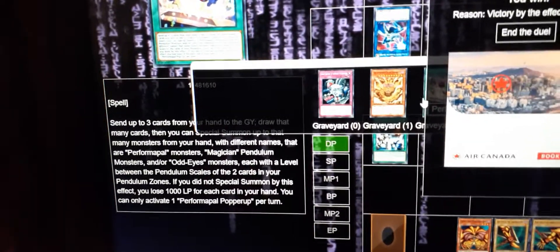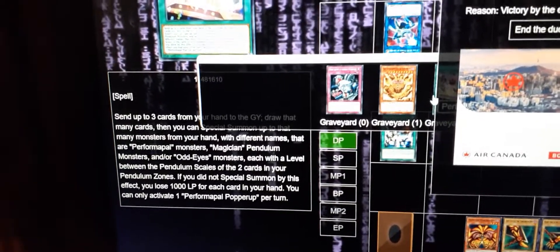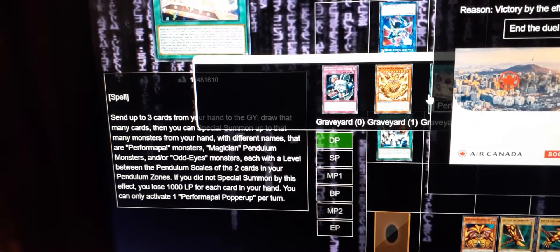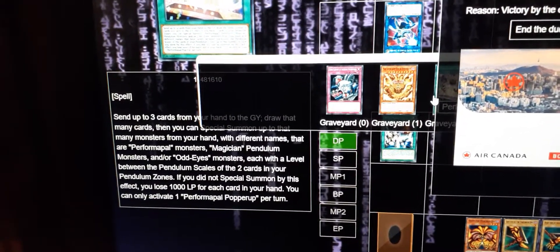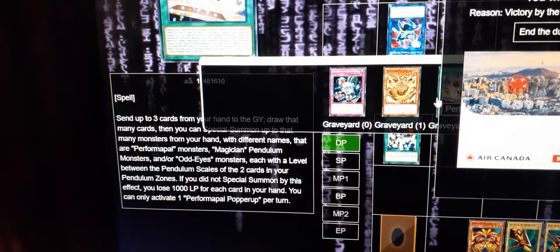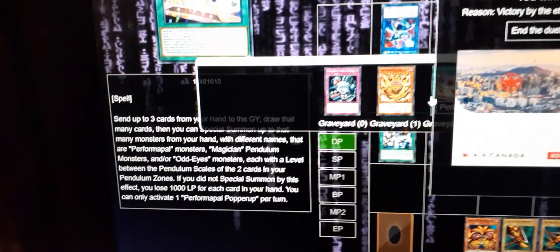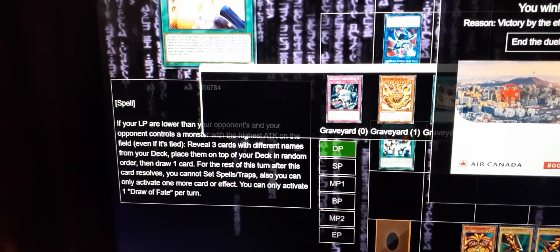I like using it in this deck because of the clause: if you did not special summon by this effect, you lose a thousand life points. You do have to be careful because this deck already gets rid of a lot of life points to secure Draw Fate and Exodia. But like you saw, reshaping my hand set everything up, guaranteeing you can trigger your Draw Fate.